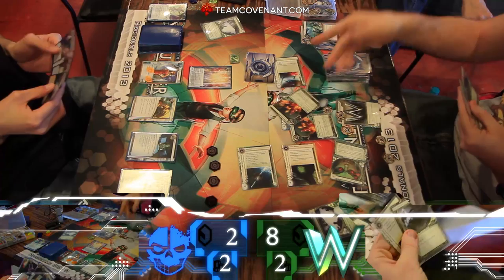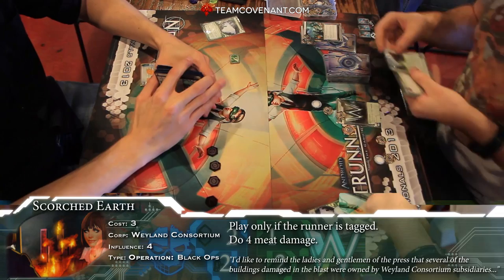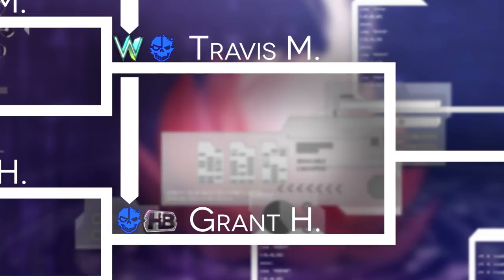Tag, scorch, scorch — boom, boom, boom. That's all you gotta do. And there you have it. What a deck. The meta says Weyland Tagging Flatline is Travis's deck, probably the best it can be. So there you go.